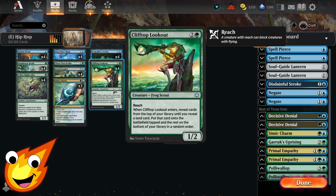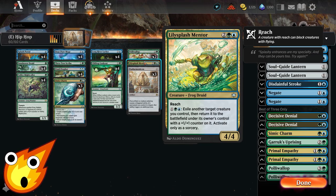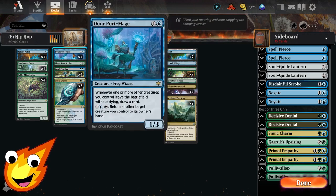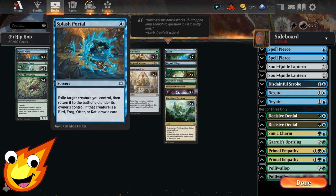The ward one may not seem like much, but it gives us a little protection. The only other three-drop is Clifftop Lookout, a frog scout with reach — helpful against flyers. It enters and reveals cards from the top of our library until we hit a land, putting it onto the battlefield tapped. In the four-drop slot, a single copy of Lily Splash Mentor rounds out our creatures. For three mana, it blinks a target creature we control — exiling it and returning it with a plus one/plus one counter — great for getting extra enter-the-battlefield value.